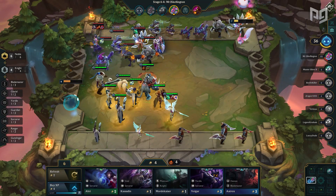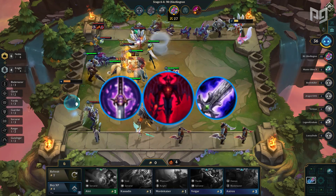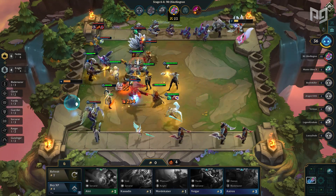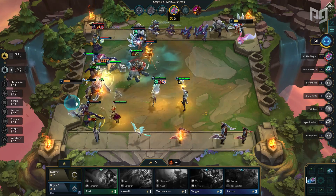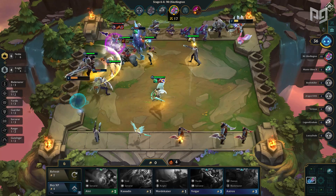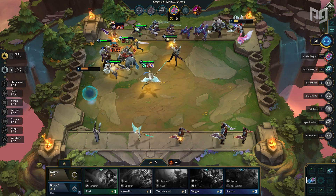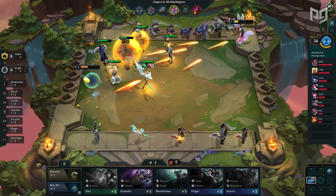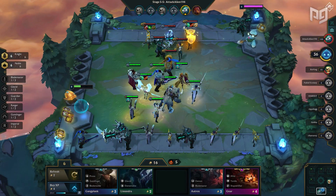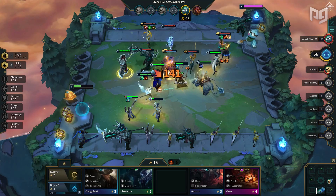Another item combination that can achieve a very similar effect is Darkin plus Yuumi's plus Blade of the Ruined King. Darkin increases starting mana just like Seraph's. Yuumi's has a hidden ability where the wearer gains double the mana for each auto attack. There's a common misconception that you need the three Sorcerer buff online to gain double mana for each auto, but that is not the case — any Sorcerer gains double mana as long as they are a Sorcerer. And lastly, Blade of the Ruined King increases attack speed to really get the ultimates going in quick succession.